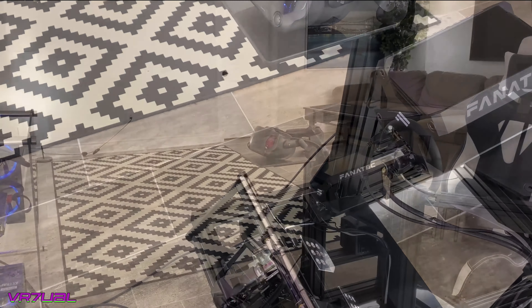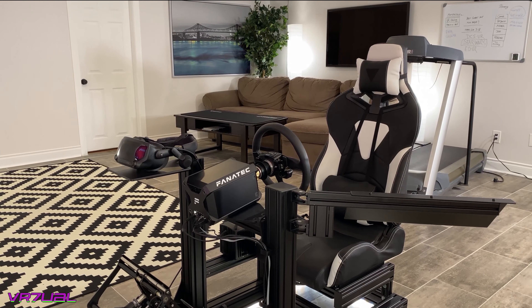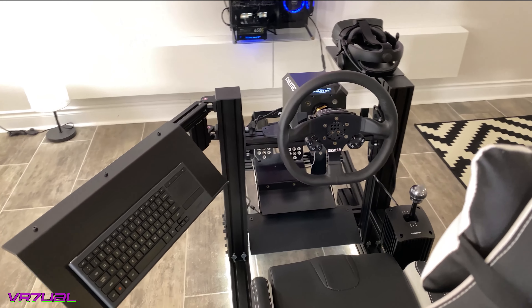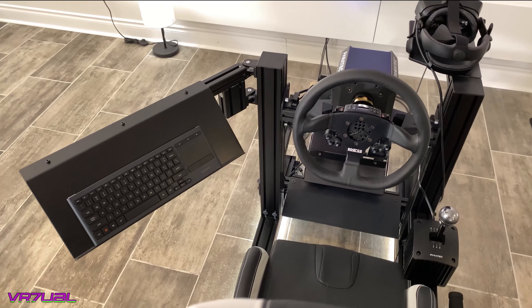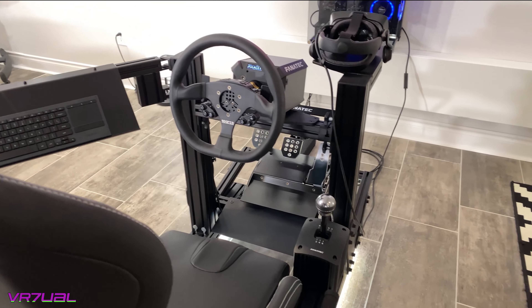I usually sit down, choose a car, choose a track, and set a lap goal. This is the fun of sim — you get to test stuff out. Today my goal is below 2 minutes for a flying lap at Bathurst with a car that's never designed to run here, however it should be doable because the car is just that strong.